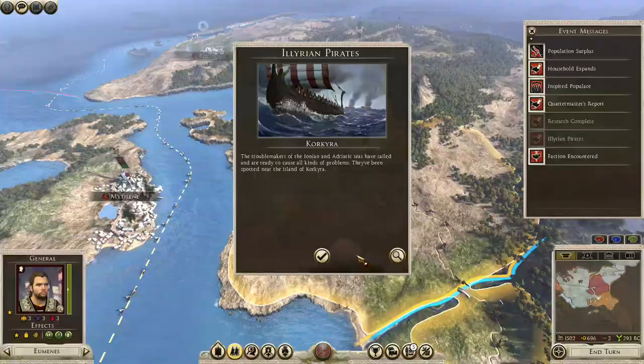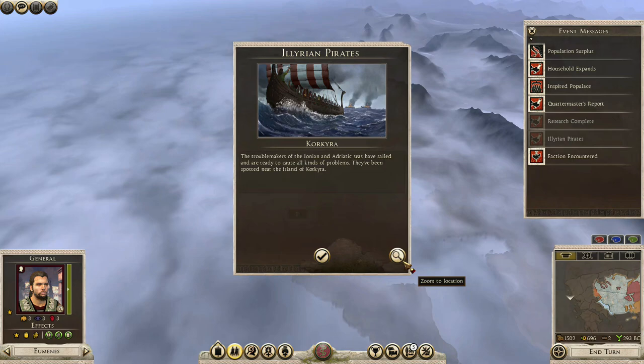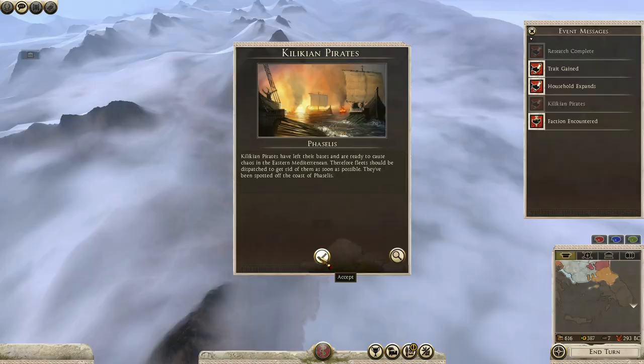The campaign feels fresh and dynamic. Pirates will randomly spawn into the game, wreaking havoc from the high seas on unprotected and unsuspecting victims. The risk of pirate invasion is ever-present, and you never know exactly where the next stack will spawn, so keeping reserve armies to deal with this threat is highly recommended.